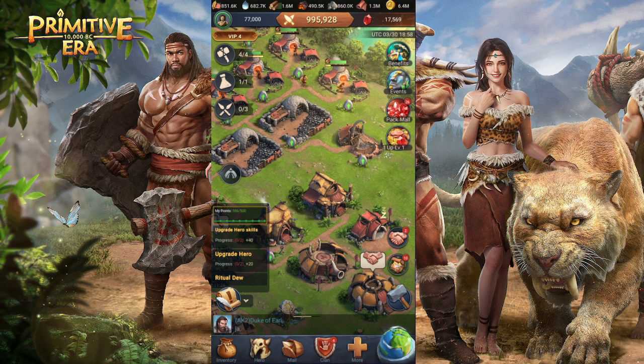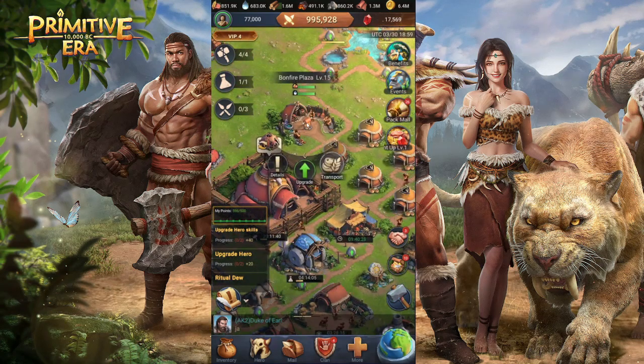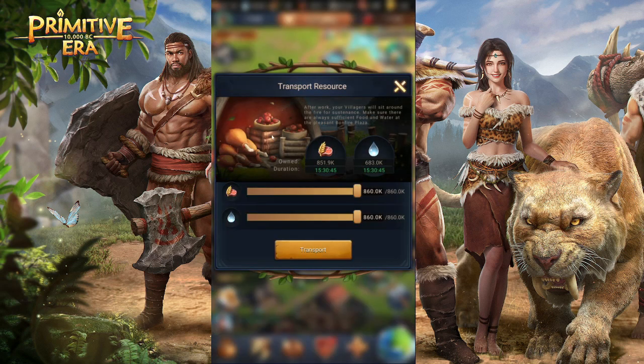First of all, resources are really important. We've got food, water, wood, charcoal, and gold. You will need resources in order to make your villagers work daily. The bonfire plaza is where your villagers gather to produce daily. You can level it up quite high and you'll need to store resources there so villagers can work while you're offline, so make sure to level this up.